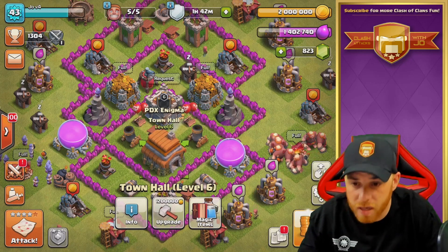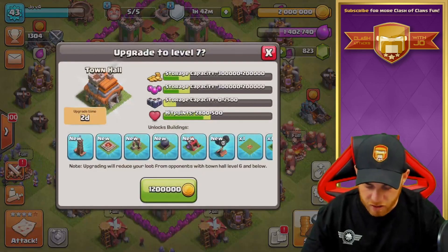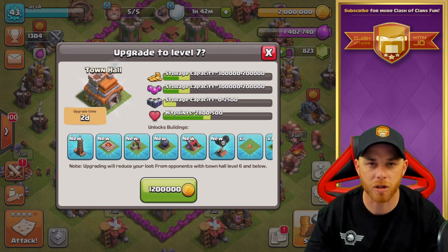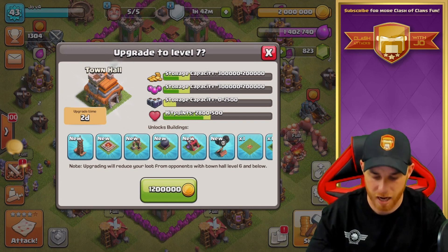1,200,000. There we go. Let's do it. So at that price, we are going to unlock some new items. We're going to get the Tesla and the Barbarian King, and the dark elixir game starts. Expect to see some Goblin Knife in the future, because we're going to start doing that one again.